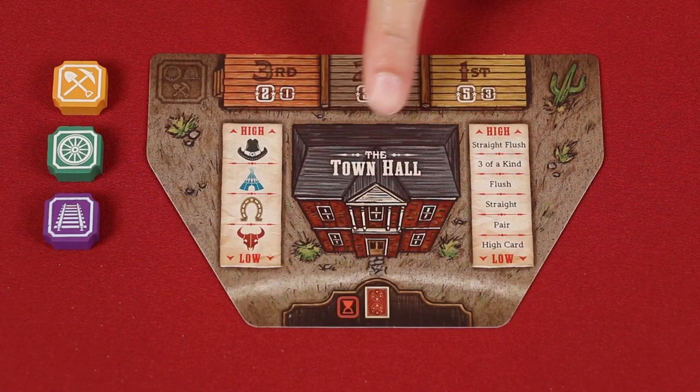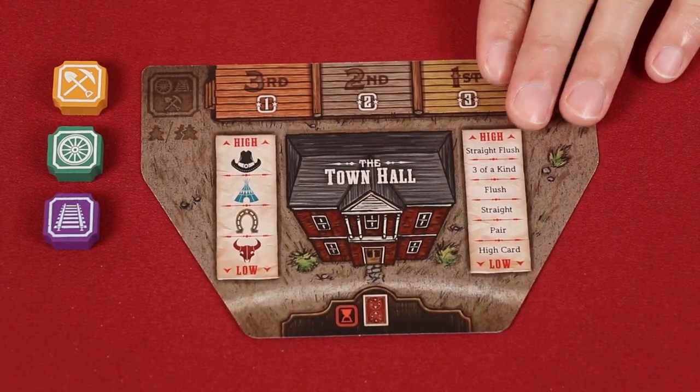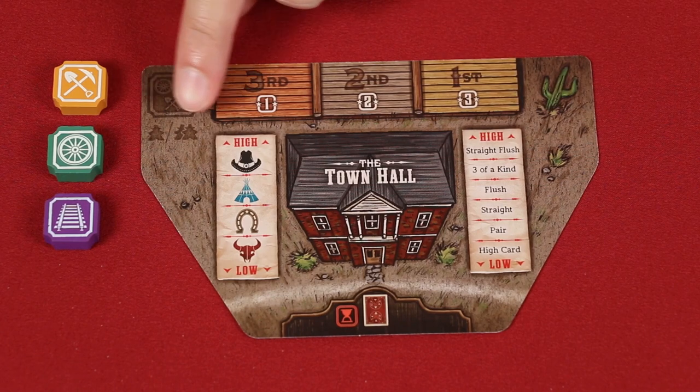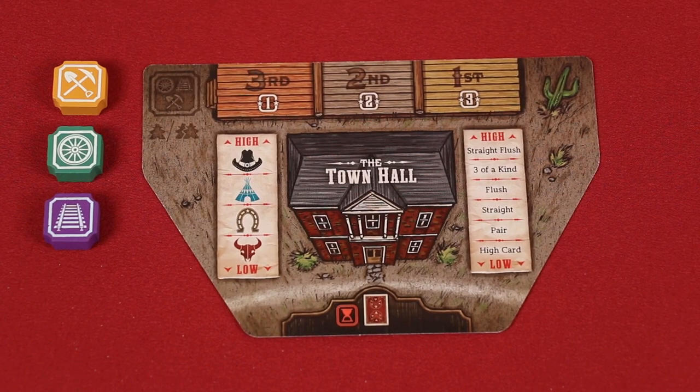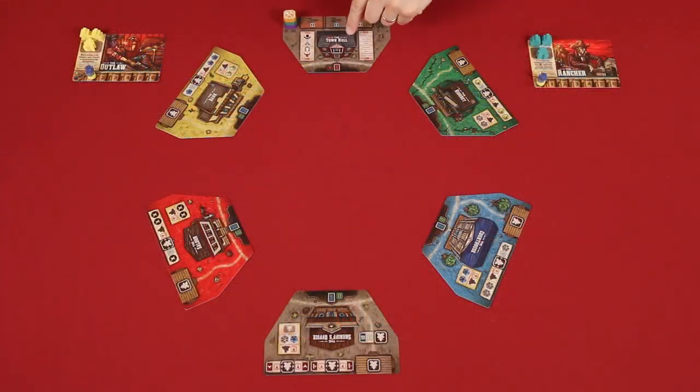Now you'll place this town hall location near the top of the play area. I'm setting up for two players, which means we flip it to this side, which is used for one or two players. You then place these three industry tokens in a stack onto the space here. Now put the sheriff's office opposite the town hall, distributing the rest of the locations to form a circular pattern like this.